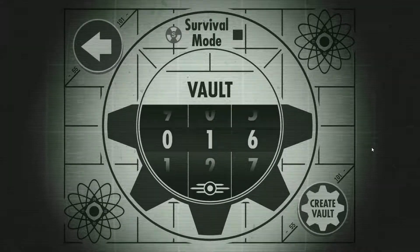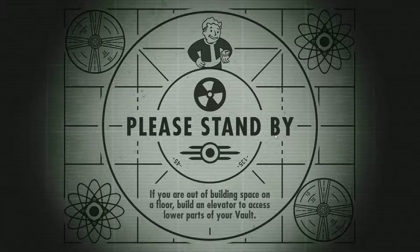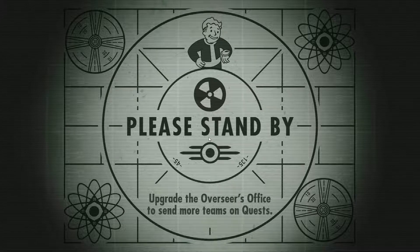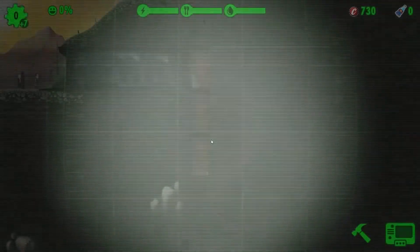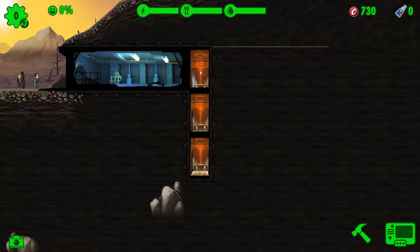Alright, welcome back to another episode of Fallout Shelter. We are starting a new vault - we're going into Vault 16. The last time we played I really didn't understand how to play very well, so I kind of built my shelter not really in the best of ways. But I now have a better idea of what's happening, so we'll make sure that we build our shelter correctly.